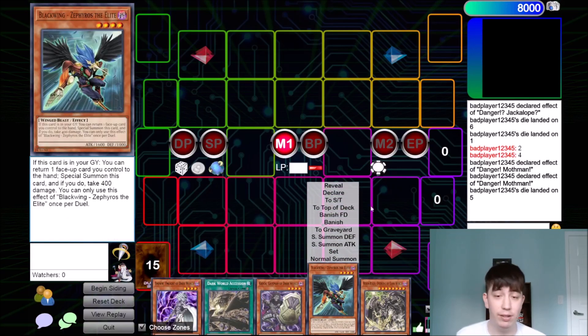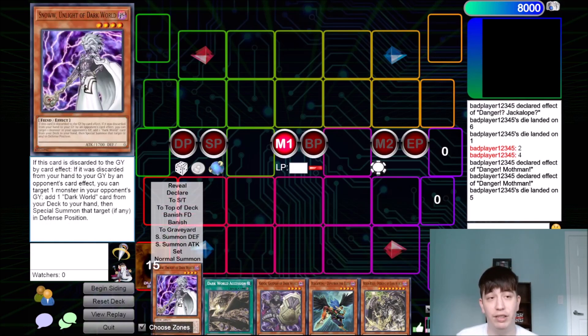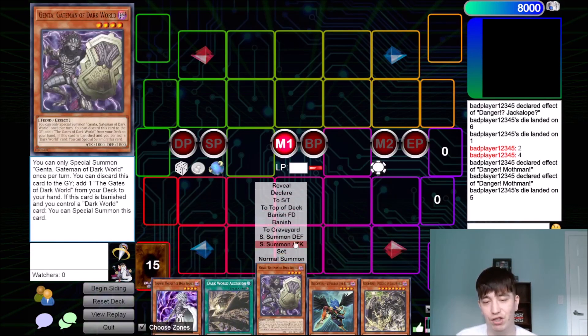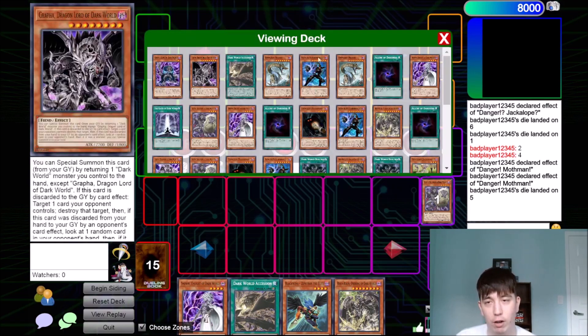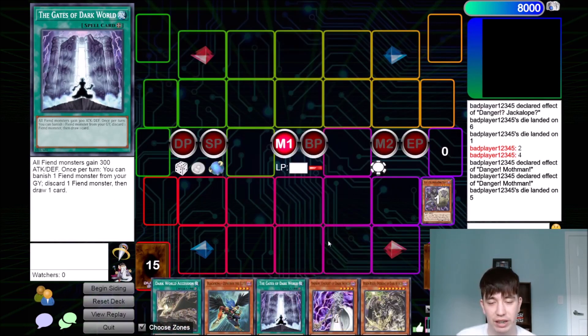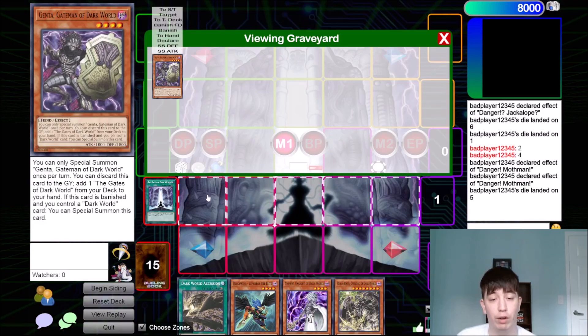This hand is really, really good for option number two. We have Genta. Genta plus Snow or Rainbow just feels so powerful. This is an easy combo — we had a harder one last time with the Allures and Dangers early. But as you can see, when you draw Genta, I'm just going to special summon it right away.